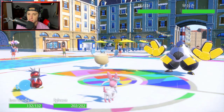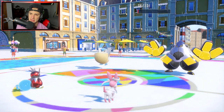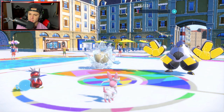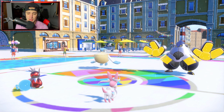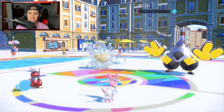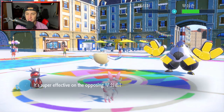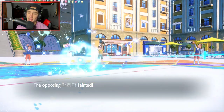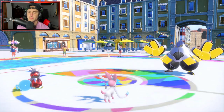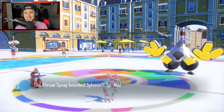No Wide Guard — beautiful. We bring Iron Hands down to red HP with Freeze-Dry and Hyper Voice. There's the Jet Punch — Palafin uses Jet Punch. Oh, we get a Freeze on Palafin! It's Frozen Solid. Sylveon takes out Palafin with Hyper Voice. We get some nice damage onto Iron Hands, and on top of that Throat Spray pops giving plus one Special Attack. Opponent might have been trying to Hydro Pump us but got the lucky Freeze. We take those all day.